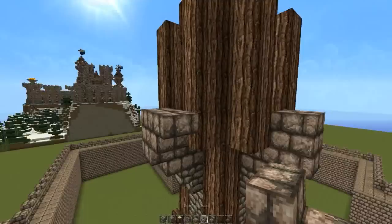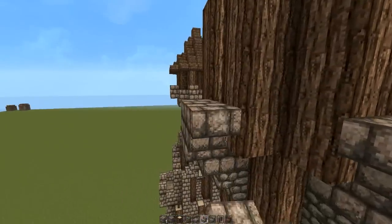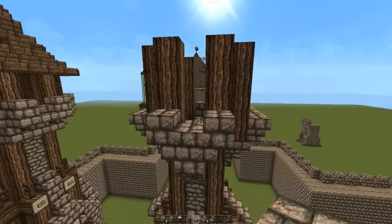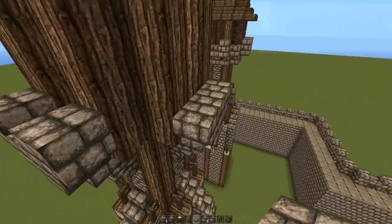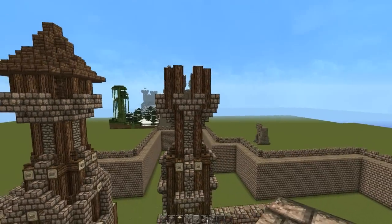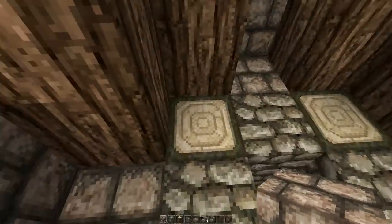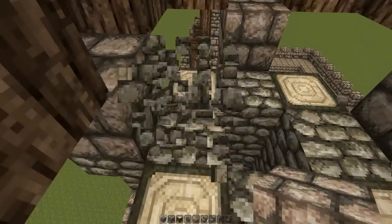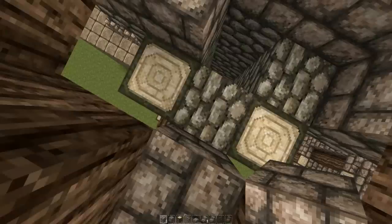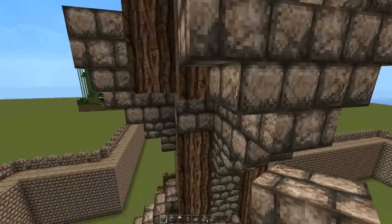After you get that done, put two upside down stone brick stairs on either side — this is going to be our little crenellation design at the very top of the tower. Put two stone brick slabs on top of those upside down stairs. Then go in here and replace this top layer of the middle piece of the tower and put in stone bricks, so you have this little layer of stone bricks right here.